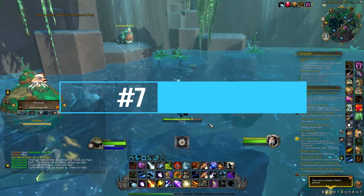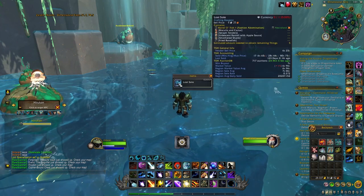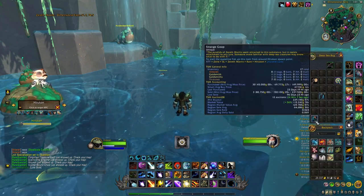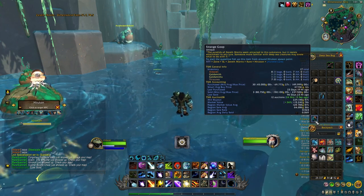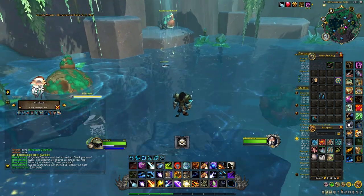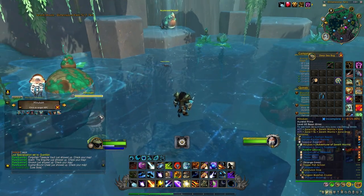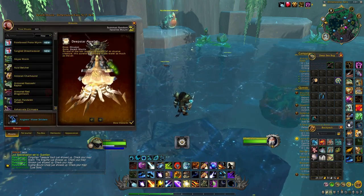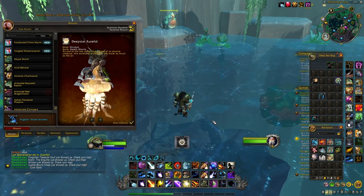At number 7 we have a very recent farm from Shadowlands — the Strange Gloop that you can get in Zereth Mortis. Basically with this item you can create a lure, and when using this lure on Irokon, the rare that you can see here, you will have a 100% chance of getting the mount, the Deepstar Polyp.